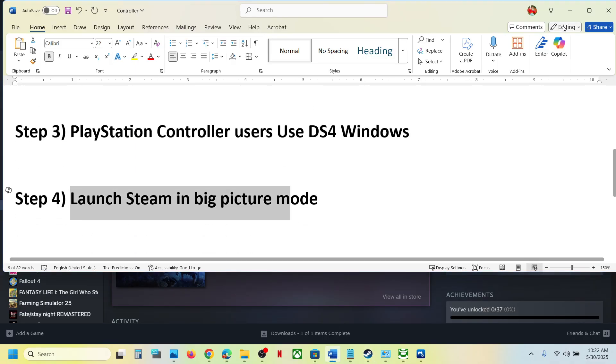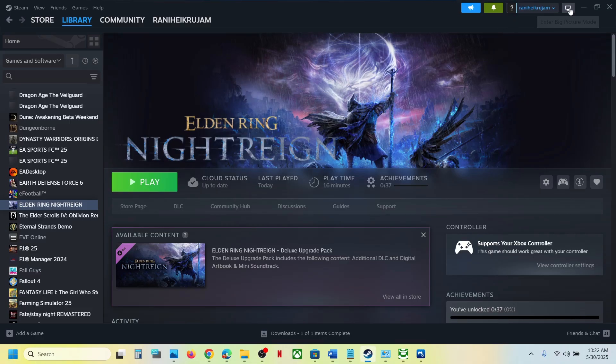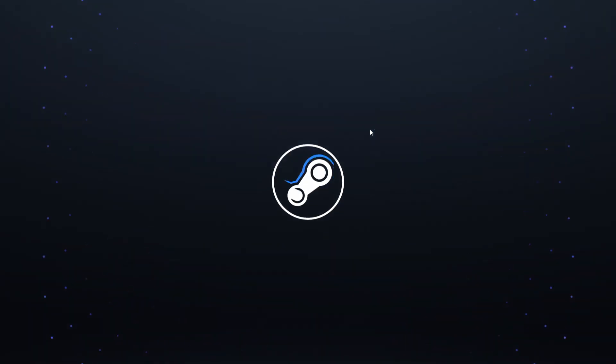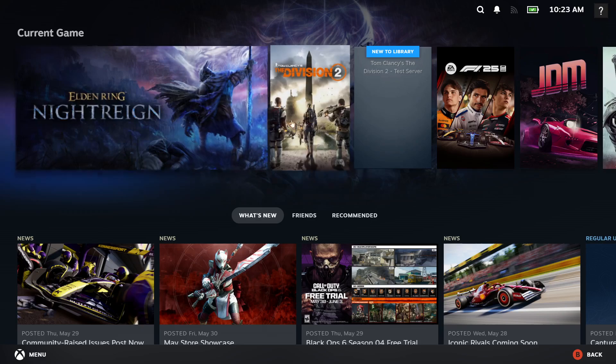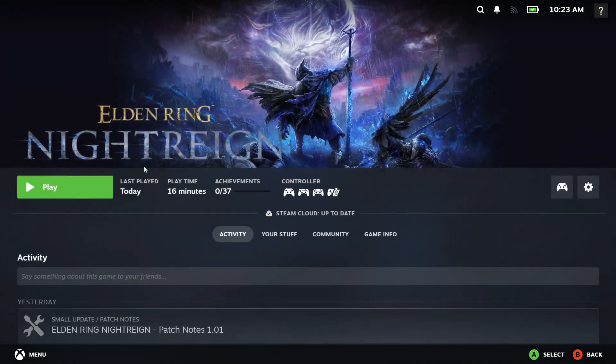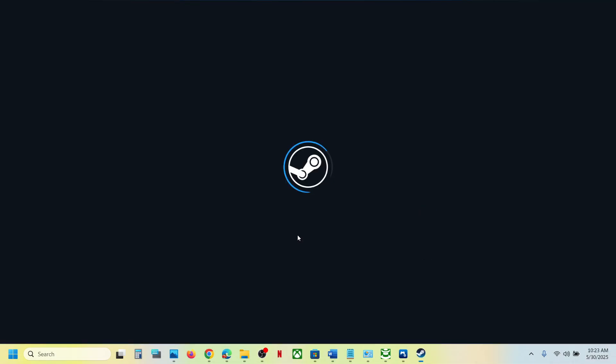The next step is to launch Steam in Big Picture Mode. Go to Steam, click on Steam at the top, and select Enter Big Picture Mode. Once Steam is in Big Picture Mode, launch the game from there and check. If that does not work, disconnect all external devices connected to the computer.